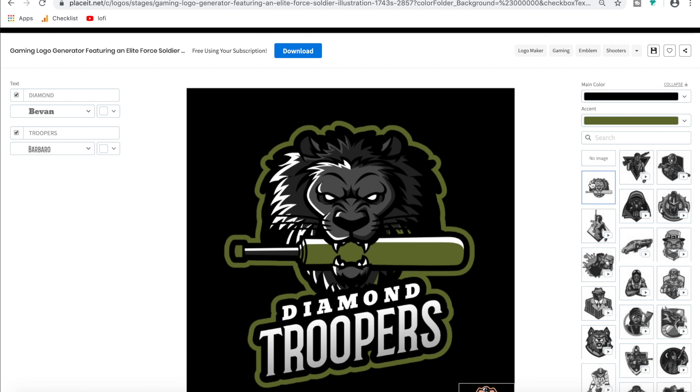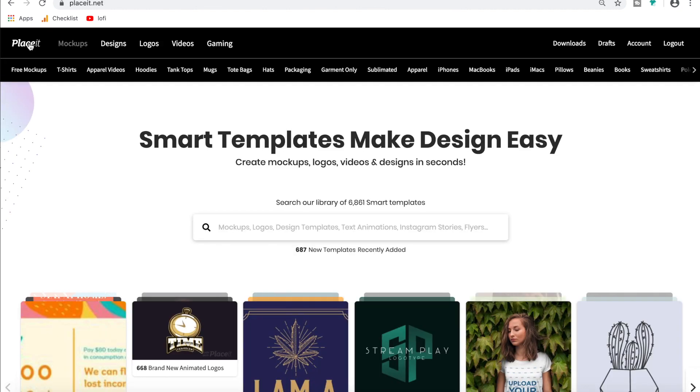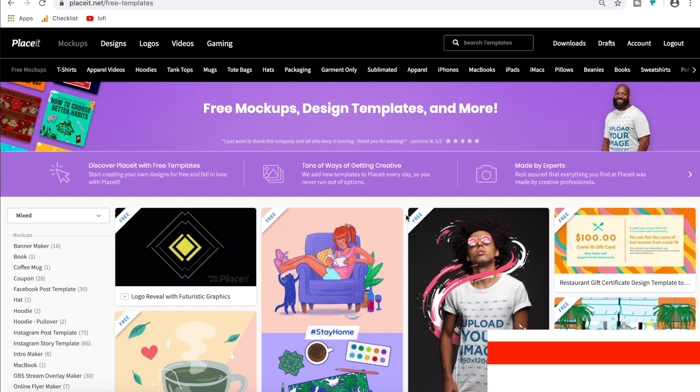As promised at the beginning of this video, I said I'd show you a way to do this for free if you don't have a subscription. So if you go back to Placeit's home page and hover over mock-ups or designs, then click free — one will say free designs, one will say free mock-ups — they'll both take you to the same page. This is all of Placeit's free designs, mock-ups, and logos that don't require a subscription.